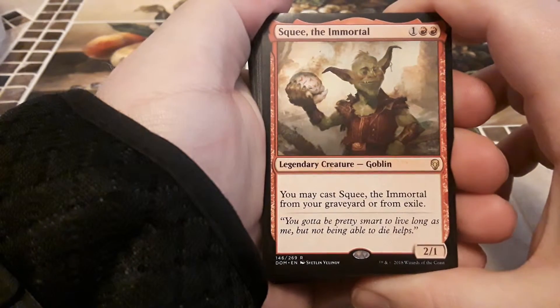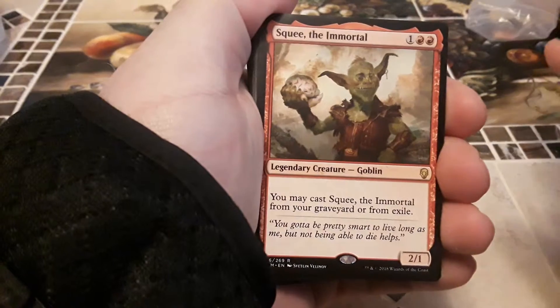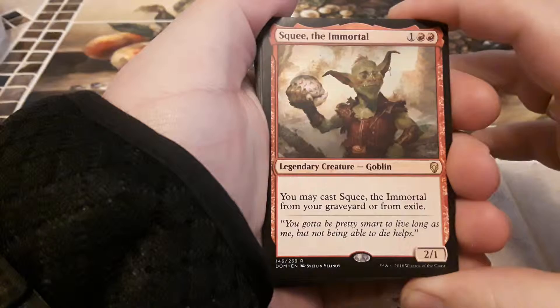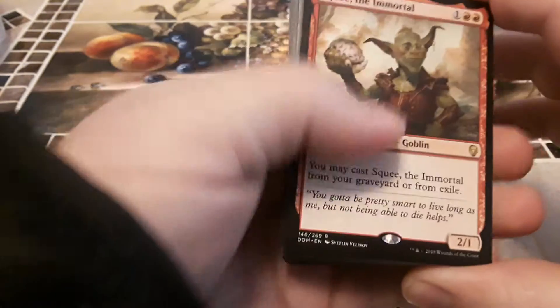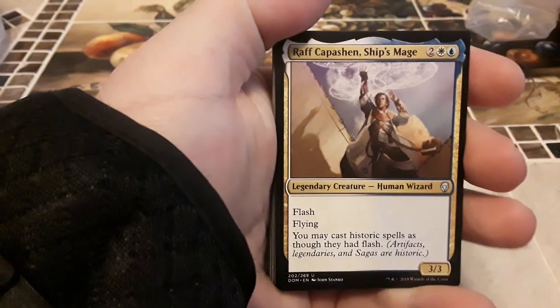We got Squee the Immortal — two red, one other, for two one, legendary goblin. If you don't know, I'm trying to build goblins and finish up my deck. You may cast this card from your graveyard or from exile — that is awesome.